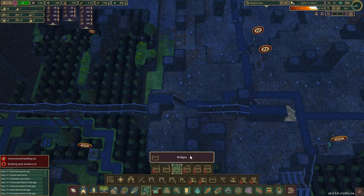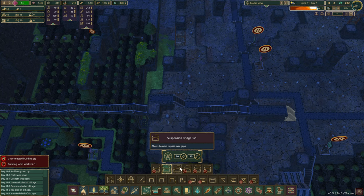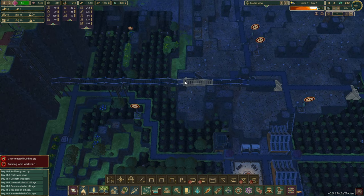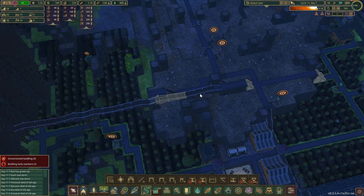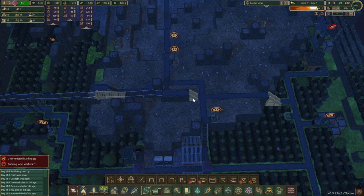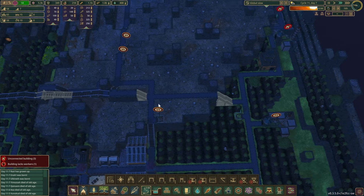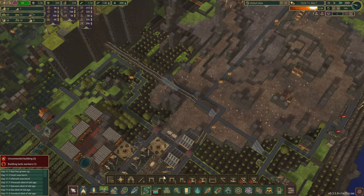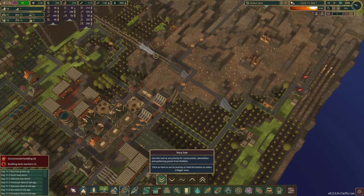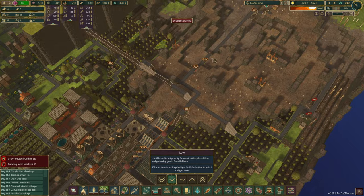Let's grab another bridge over here — we do need three. That should be fine. We can definitely do it in the middle, and then the same on this side. So that section is done; they can construct it whenever there is nothing else to do. The drought has started — 20 days.